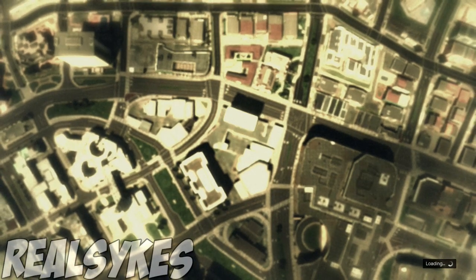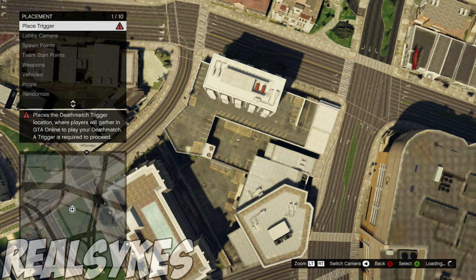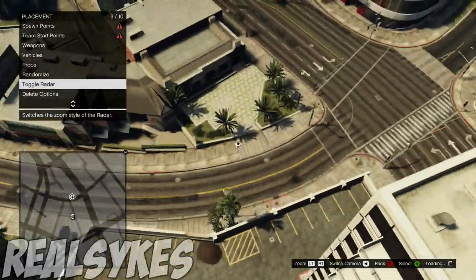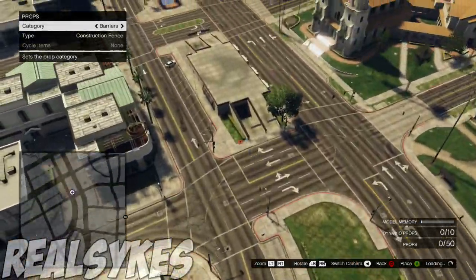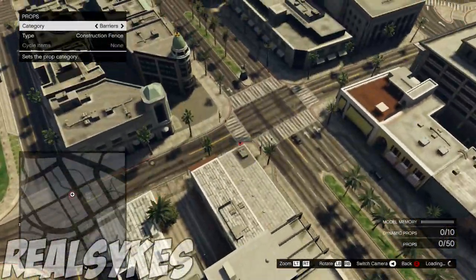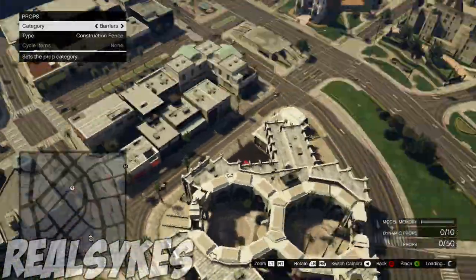Now guys, sometimes when you spawn in the Creator Beta you can't move and you're stuck. What you want to do while editing is click Back on the controller — this will click Switch Camera, which you can see in the bottom right. If done correctly you'll notice you spawn into your NPC. As soon as you spawn, walk around and then quickly go back into Sky Cam. Now you guys can fly around the map and have some mayhem.